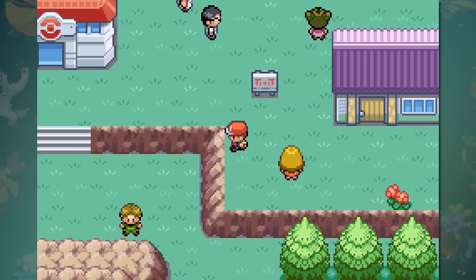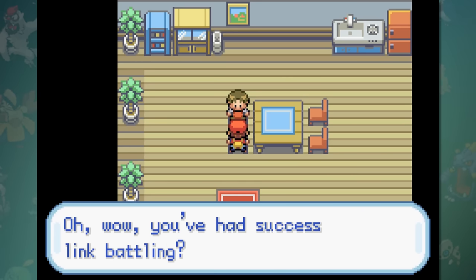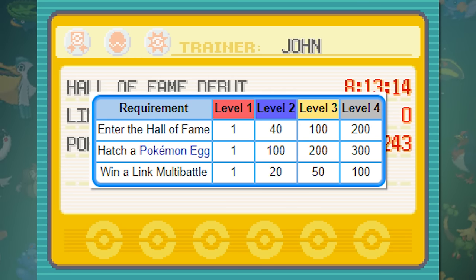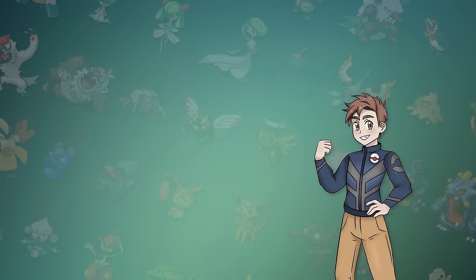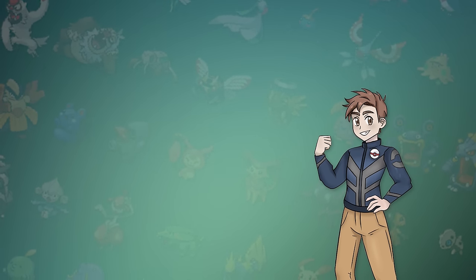Although the challenge is complete, there is actually one more thing we can add to our trainer card. On 4 Island there is a man who gives out stickers that can be applied to your trainer card for completing specific tasks. There are only three stickers you can get, but there are tiers for each one. Each requirement is to defeat the Elite Four, hatch an egg, and win a link battle — all pretty easy to obtain through normal gameplay. But the later tiers are where it gets crazy: you need to beat the Elite Four 200 times, hatch 300 eggs, and win 100 link battles. Defeating the Elite Four alone would take at least 50 hours. Considering probably no one even knew these existed before I showed them off, I doubt anyone cares enough for me to actually do it — so I think we're done for today.